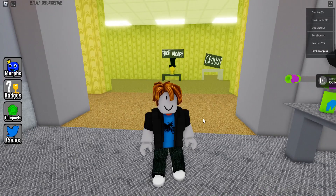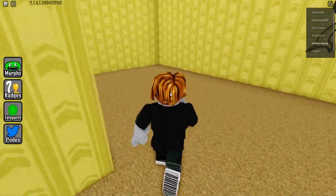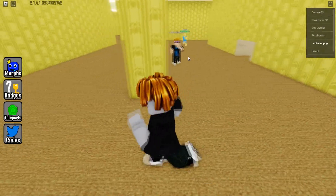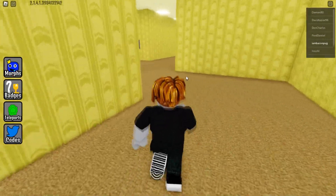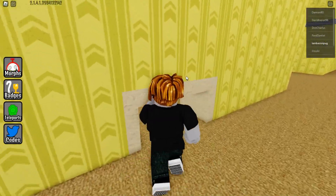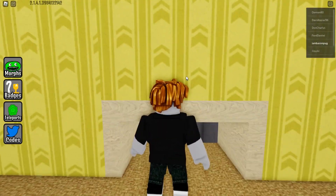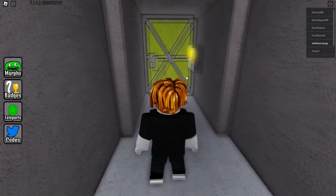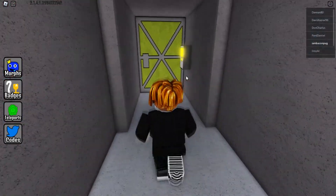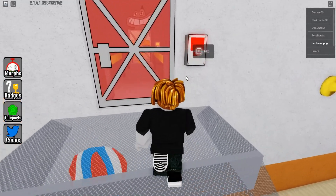The first morph we are going to search is really near from here. You need to cross away this way and be aware of the dog that appears in this section. Follow this whole way and cross above this wall - press the C button and you will fall, then go to this door.